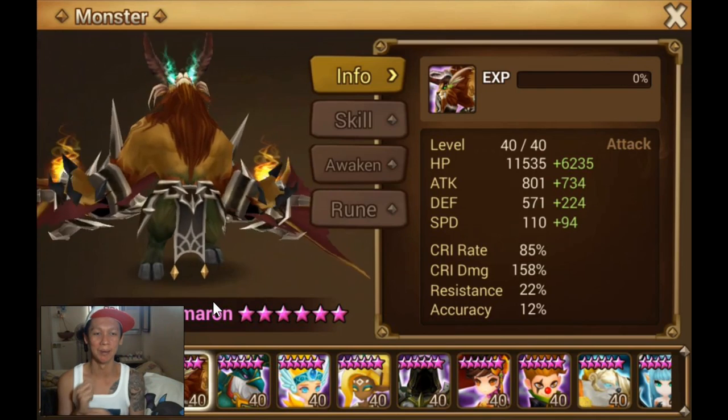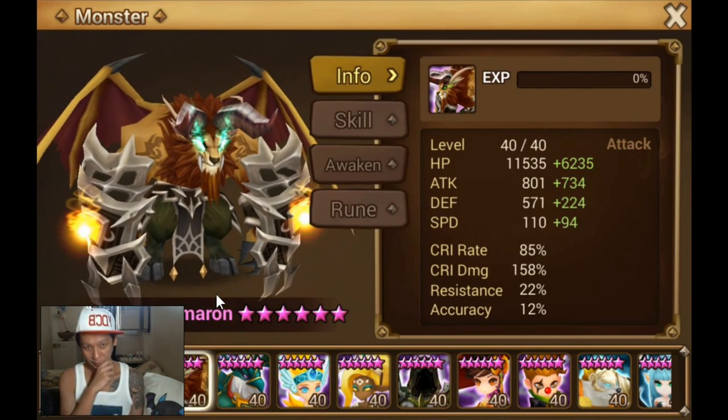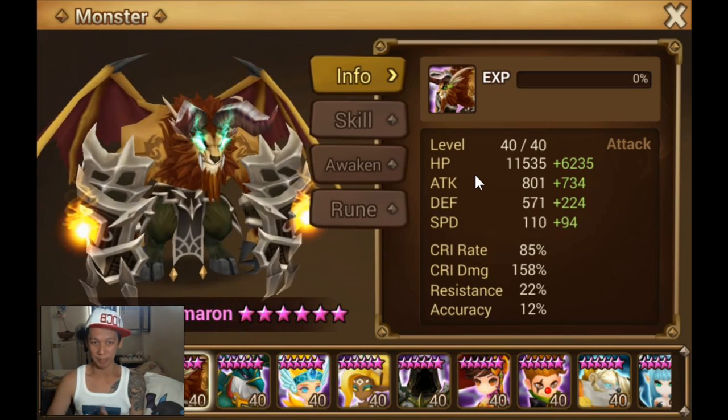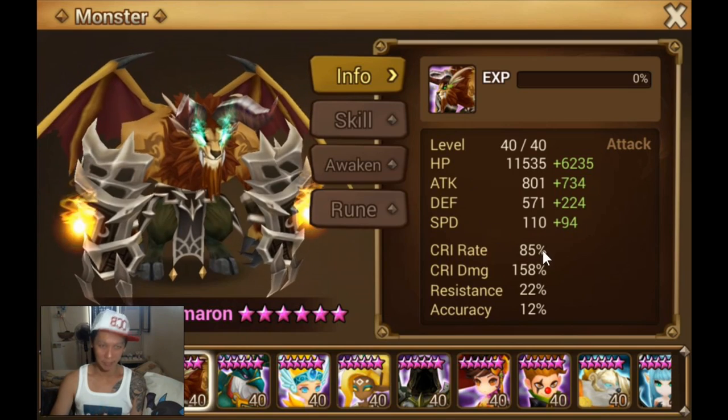Very few people have Lagmarons that are runed the way I like it. The way I like Lagmaron is runed with speed — I like squall chimeras. I don't like attack/crit damage/attack chimeras; I like speed/crit damage/attack chimeras, and this is it.